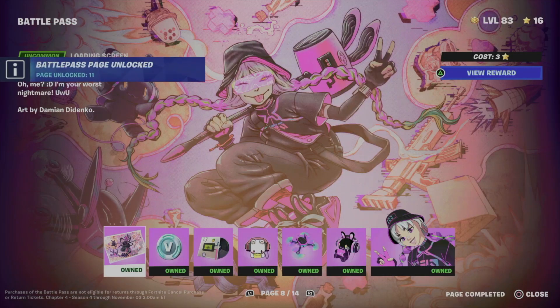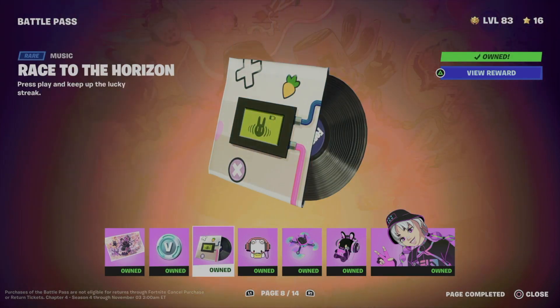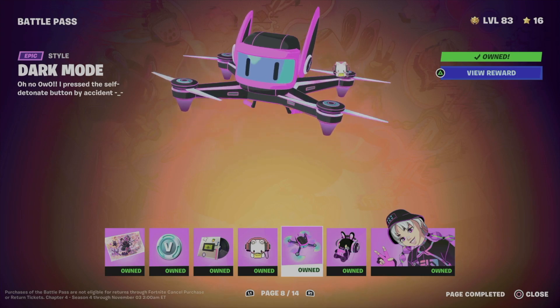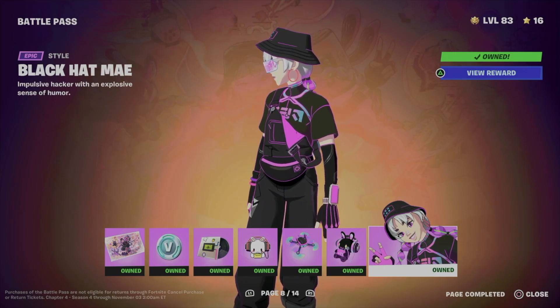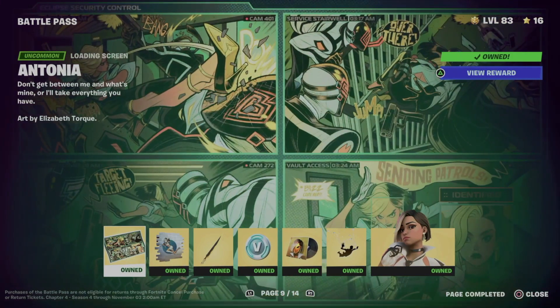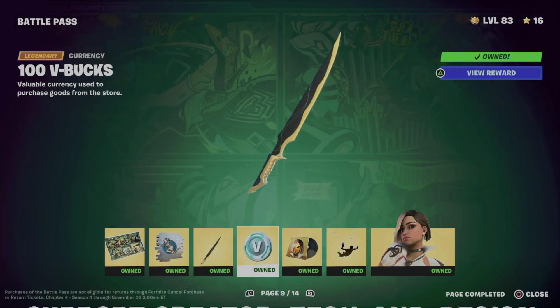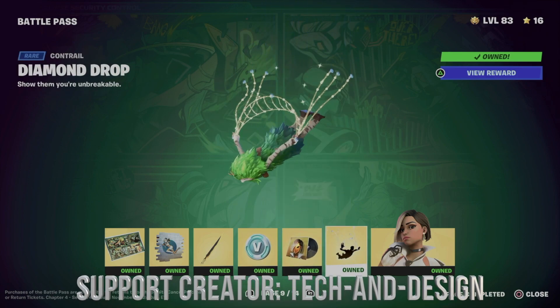We just unlocked all these pages. To give you a quick recap: we got this loading screen, this awesome music, this emoticon, a style plus backbling for the skin, and a different style for the skin itself. Moving to the next page, we got another loading screen, a spray, a pickaxe, some b-bucks, more music, and a contrail.